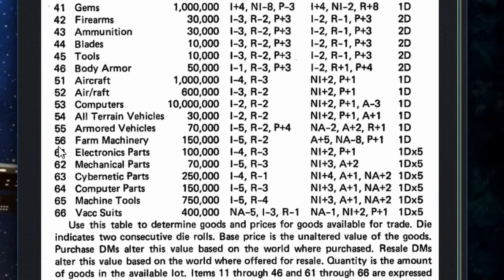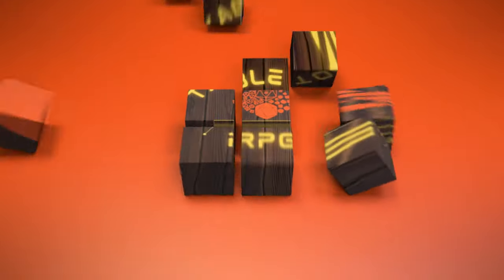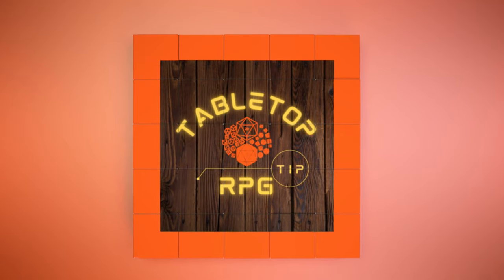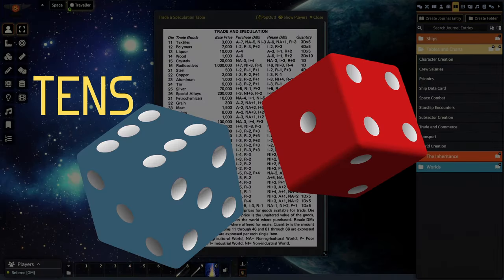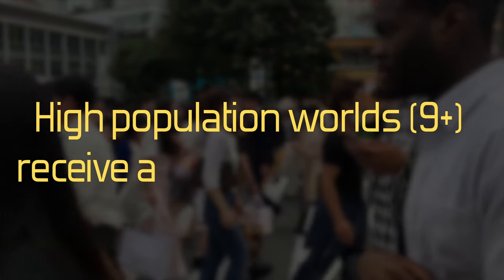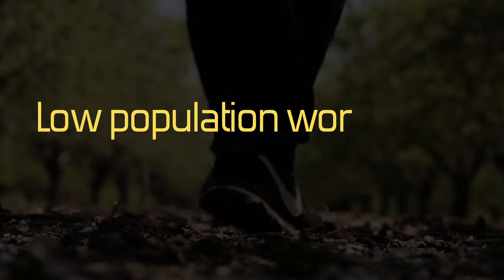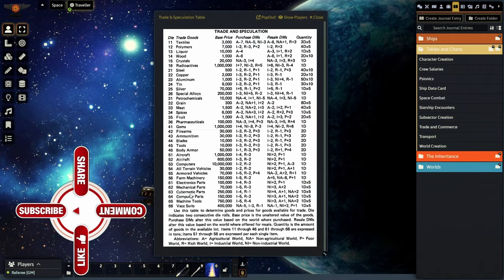The d66 roll goes down this column right over here, and you're going to read the dice one after another, creating a range from 11 to 66. It would be beneficial to have different colored dice — one representing the tens die and the other representing the ones die. High population worlds — those with a population of nine or higher — receive a plus one DM on the tens die. Low population worlds of five or less receive a minus one DM. If it's modified to greater than six or less than one, then it's six or one respectively.